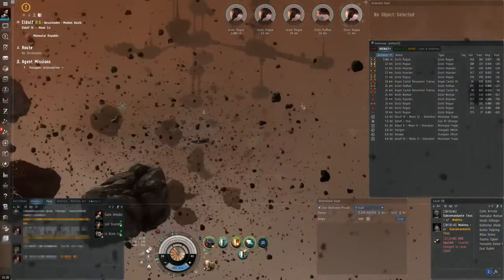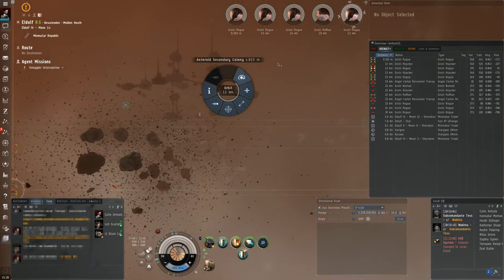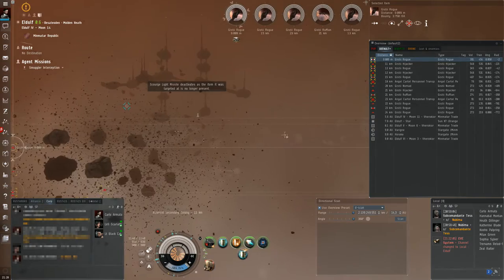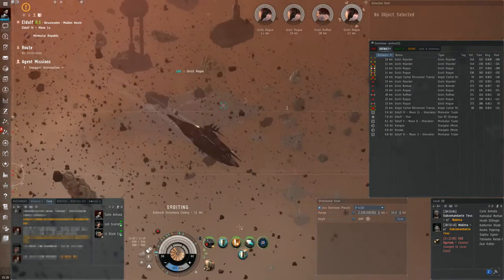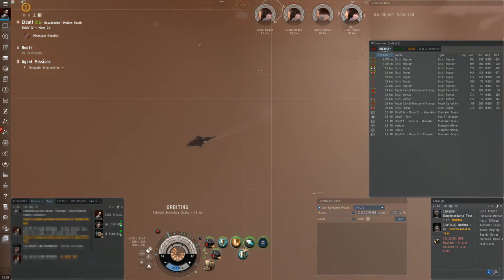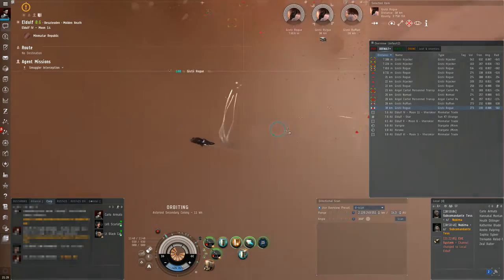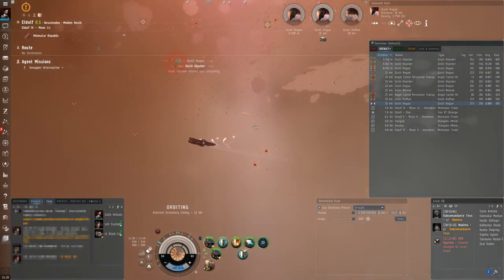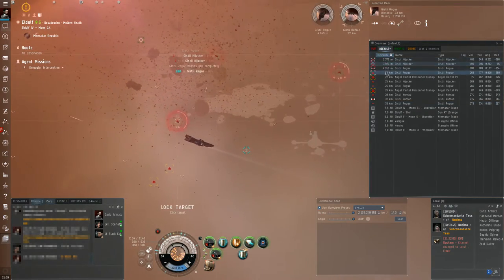The main features of this weapon system are the travel time, causing a delay in damage, and the fact that once launched they are completely independent of your ship's movement, allowing you to kite your target — attacking from a very long distance — or orbit it as close as you want, choosing between them depending on your enemy's weapons and modules.